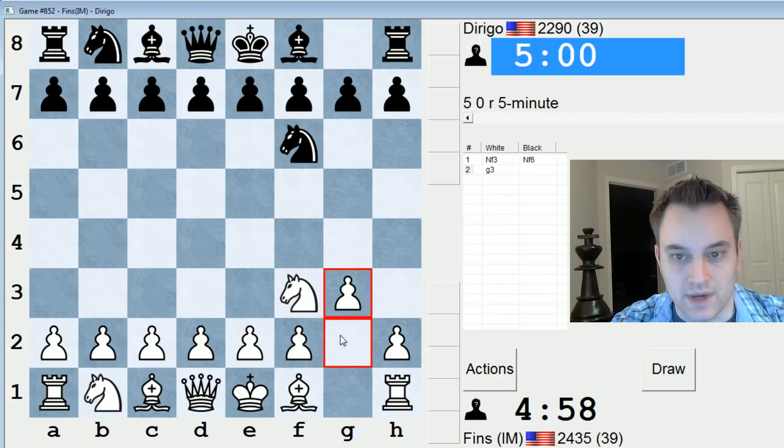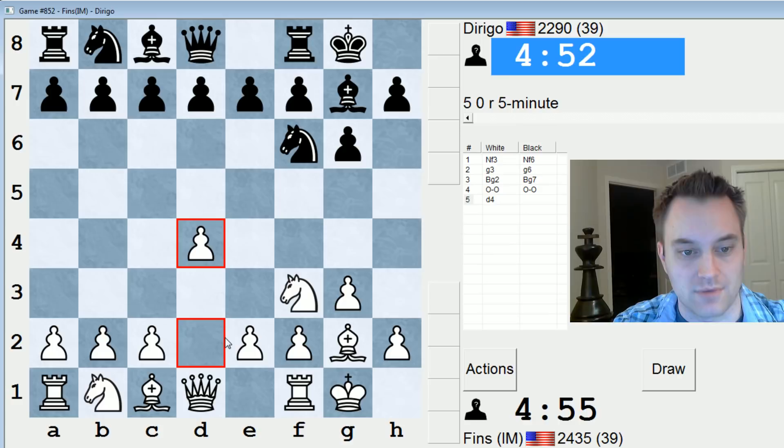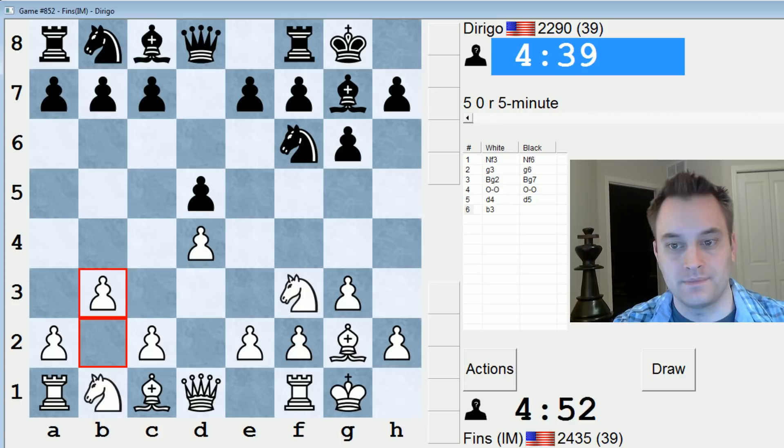Hey guys, this is John, and I'm playing Dirigo in the 5-minute pool on ICC. This player is 2290. They say in their notes that they have a FIDE rating of 2132 and a peak 5-minute rating of 2311, so that's respectable.